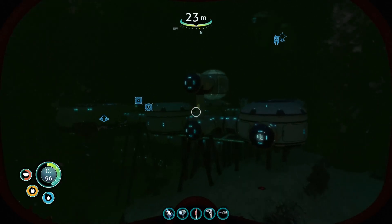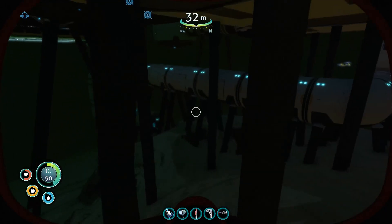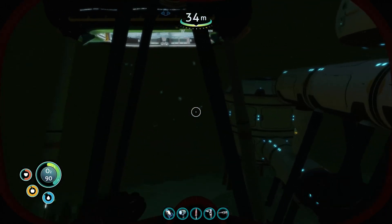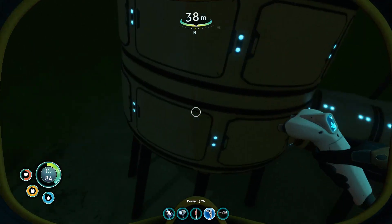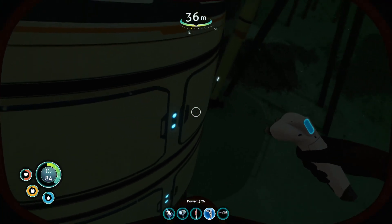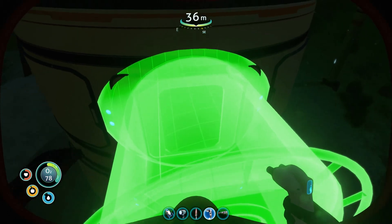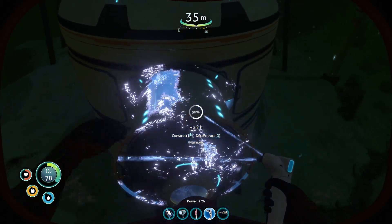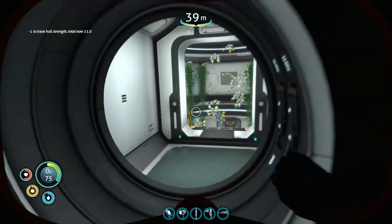I feel like as my base is getting bigger it's looking more and more like an alien base — that's just the vibe I get. Let me know in the comments what you think, but that's kind of the vibe I'm getting. Like when you see the alien bases from far away, it kind of looks the same. Also, second entrance into the base — kind of branching out a little bit, we're fine.